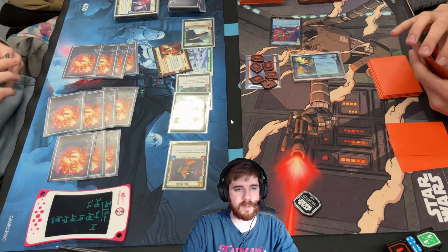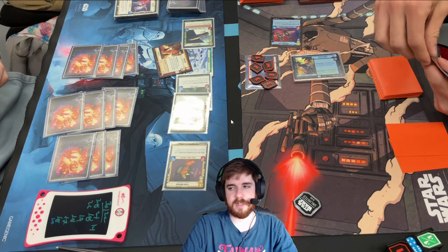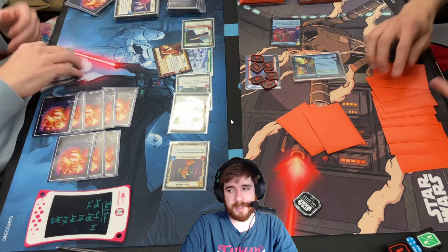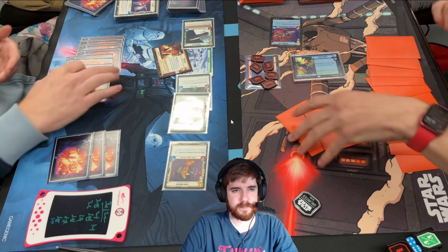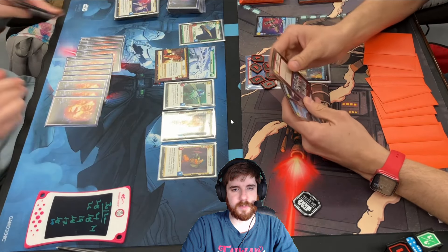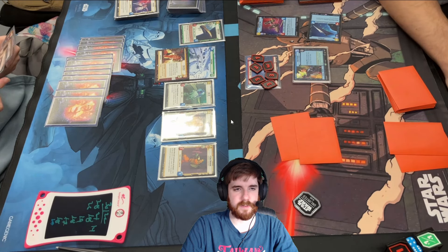Look at that value — instead of choosing to bounce our little unit, we chose to bounce our seven-drop, especially since that's our last one. We're just saying: hey, this card is so good against you. You can play Palpatine and kill a guy, but so I'm going to do it and kill your guy for free. It's just really good value. And at this point in the game, I was more scared of Super Laser Blasts happening and losing my seven-drop there.